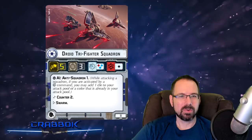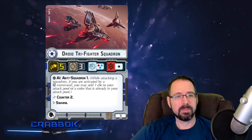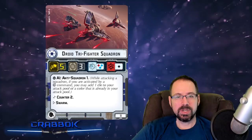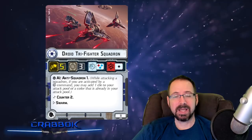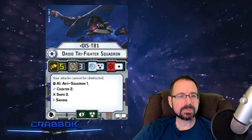Tri-Fighters are going to fill that speedy counter role — kind of the A-Wing or TIE Interceptor equivalent. At Speed 5 and Hull 3 they are fragile and fast. They have a black die for Anti-Ship, which is fairly reliable. For squadrons they roll two blue and a red, and with AI Anti-Squadron you can still roll four dice. They have Counter 2, so they'll roll two blue dice back at whoever's attacking them, and they have Swarm for re-rolls. Swarm and Counter do work together. They come in at 11 points, which is not bad.